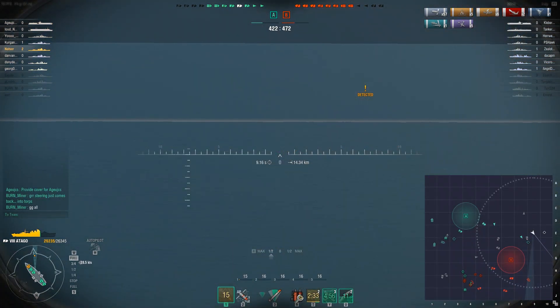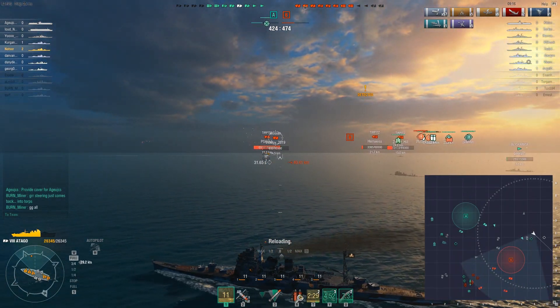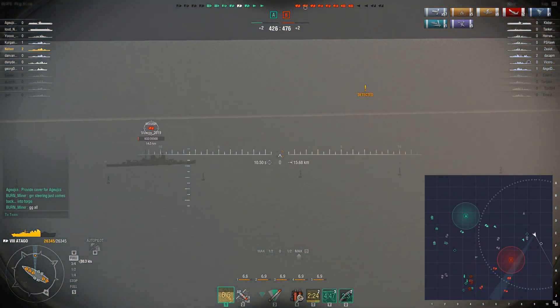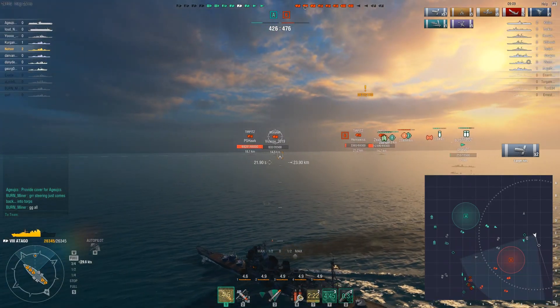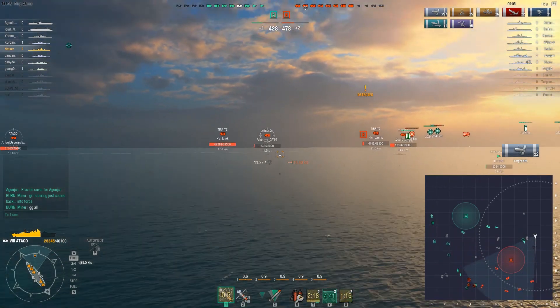I did not realize my destroyer buddy is so low — he's going to be completely useless, with no interest in showing himself, which is fine. I don't want him to die; maybe he can still send out torpedoes. He cannot sustain any damage at all. Then the Mogami shows back up and I switch to him.